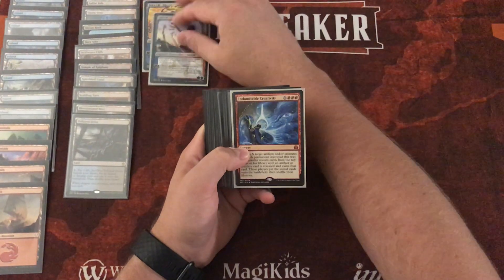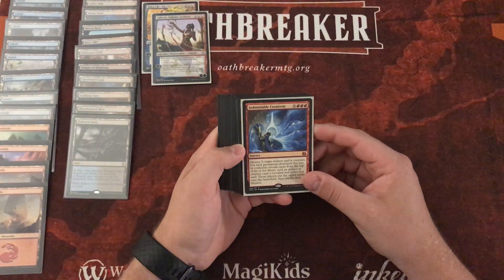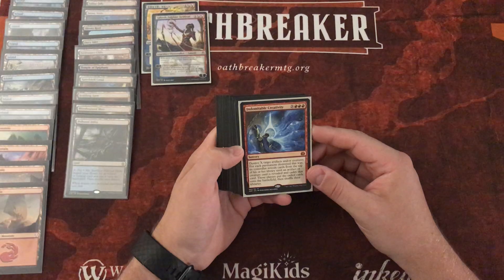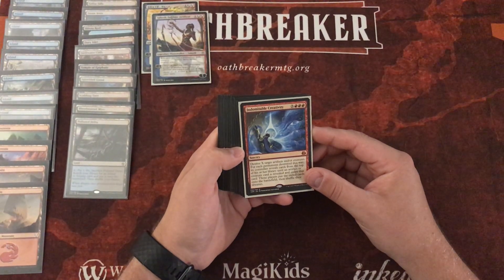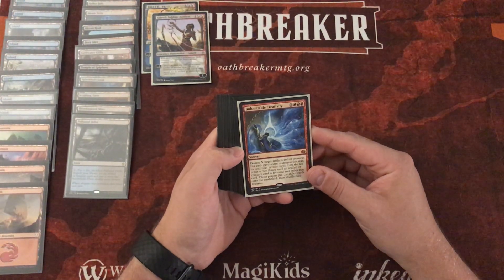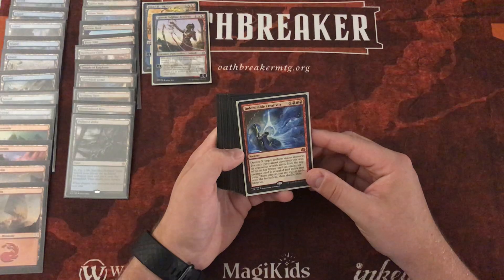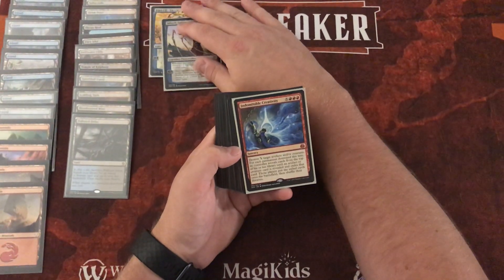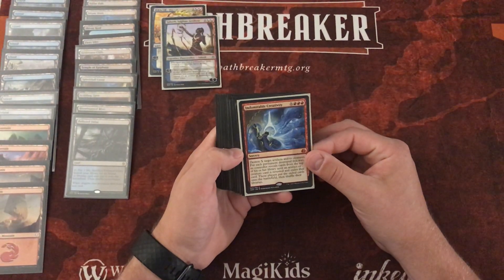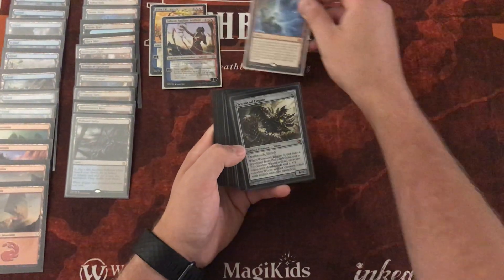The signature spell is really what the deck is all about. Indomitable Creativity is a sorcery for X red red red: destroy X target artifacts and/or creatures. For each permanent destroyed this way, its controller reveals cards from the top of their library until an artifact or creature card is revealed, exiles that card, puts it onto the battlefield, then shuffles their library.